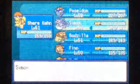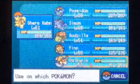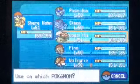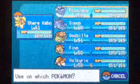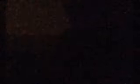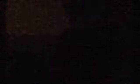Now comes the fun part — Vitamins. First off is Calcium, which raises Special Attack. We're going to give that to Shere Khan, Poseidon, Godzilla, and Finn — those are our Special Attackers. Now Iron raises Defense — let's give it to Finn, Poseidon, Simon, and Valkyrie.